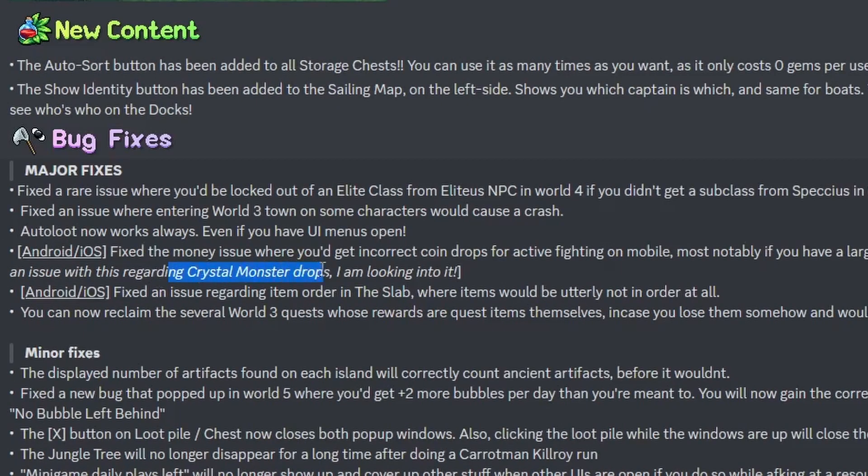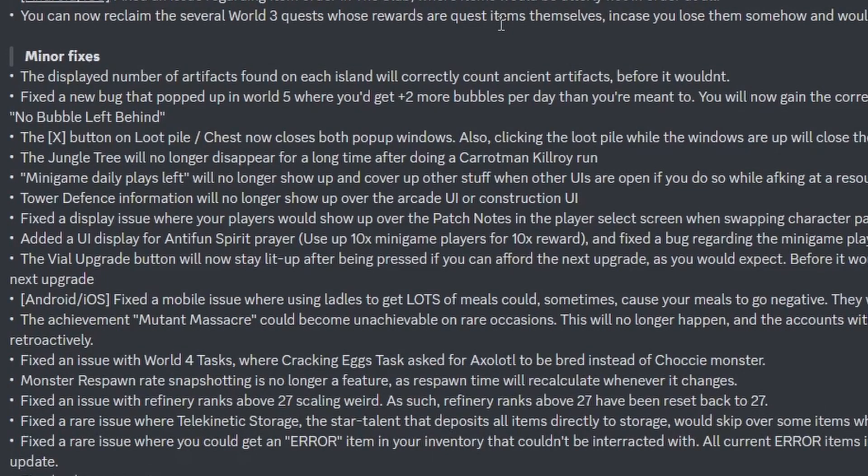Still issues with the crystal monster. Fixed an issue regarding item ordering in the slab where items would be utterly not in order at all. You can now reclaim several World 3 quests whose rewards are quest items themselves, in case you lose them somehow and would otherwise be locked out of quests. I guess if you throw away a quest item you are screwed, because you can only do it once per character.